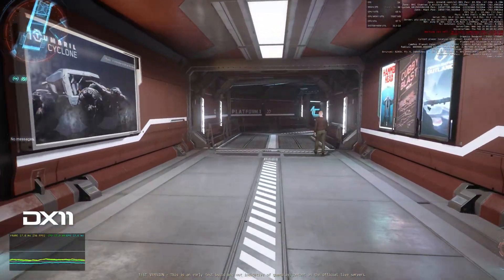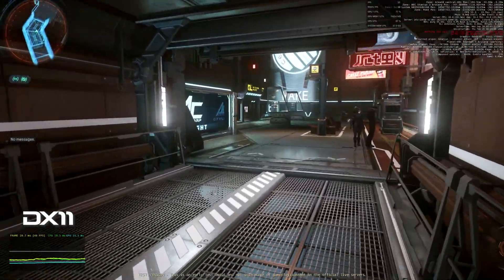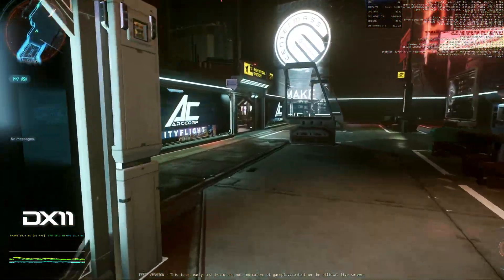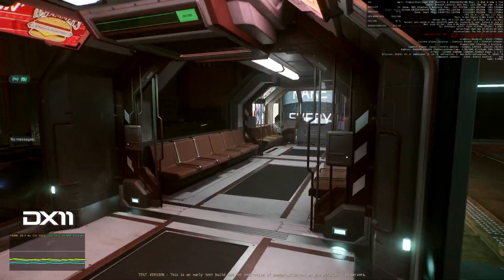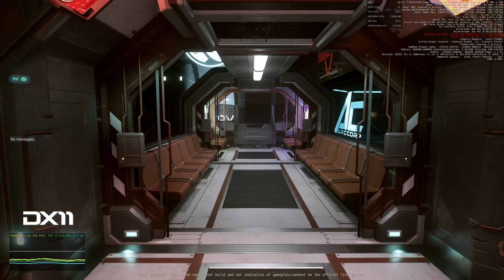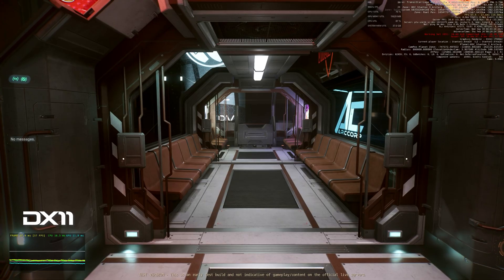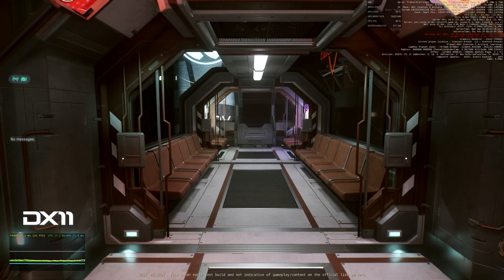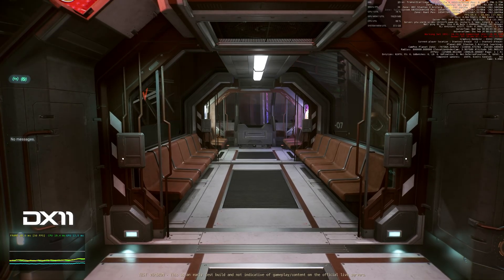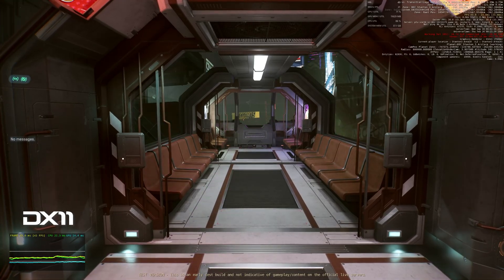Testing was only done at 1440p due to possible time constraints on the tech preview being up, and was done with all settings at their highest, and again with all settings at their lowest for both DX11 and Vulkan on the tech preview. Upscaling was set to CIGTSR at native resolution. The same was repeated in live, where the difference in results was negligible for DX11, so I'm only going to show one. Vulkan did see a notable difference, so will be included for both the tech preview and the PU.